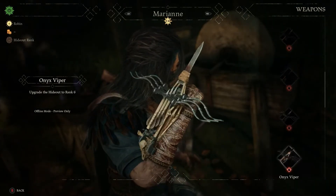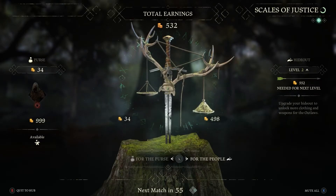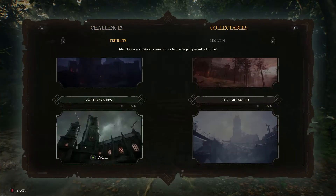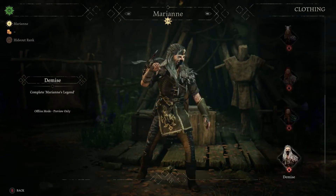At the end of each heist, it's up to you how to divide up your spoils. By giving it to the people, you'll earn hideout ranks, which will unlock new shop options and challenges. Alternatively, you could choose to keep the Gold for yourself to spend on new looks and perks.